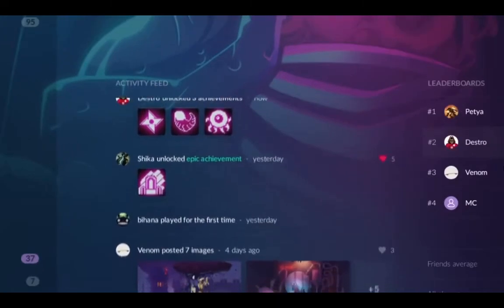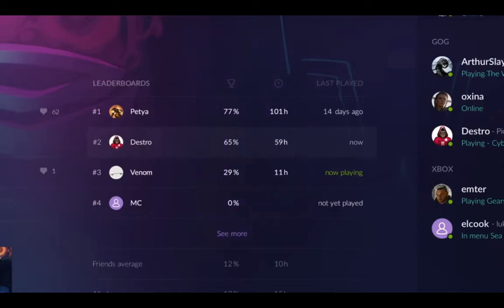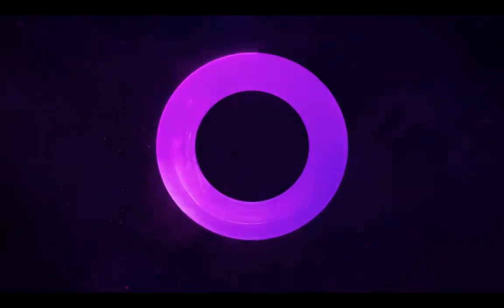Found your next title and you're dying to try it? GOG Galaxy will show you your friend's recent in-game activity. Then compare your achievements and game progress too. All this across all gaming platforms.